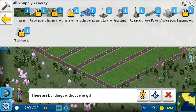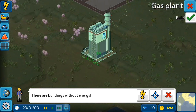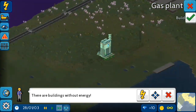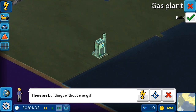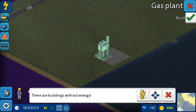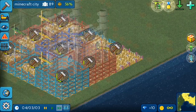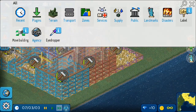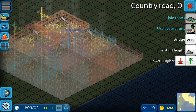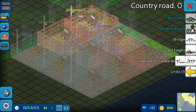Now let's solve the light problems. Let's build a gas plant so they get energy. Let's build it far from the city so there will be no pollution. Let's build some plants here. Now let's build roads around it. I don't know why we have to build a road around this, but anyway, let's build it and connect it with the city.